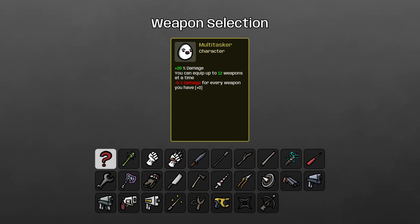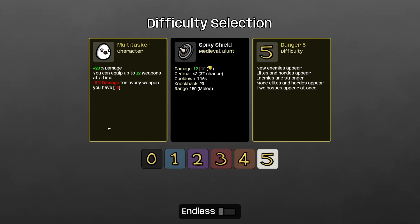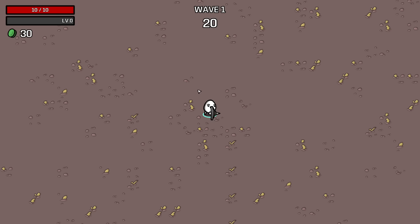That means I will be trying to build 12 of whatever weapon we roll here, and that should be exciting. Let's roll and see what we get. Alright, Multitasker with Spiky Shield. This is a really interesting one — we're going to lose a lot of damage. Spiky Shield levels very well, but it gains additional scaling from armor with levels in the weapon. I think we'll go with 12 Spiky Shields — that'll be fun.